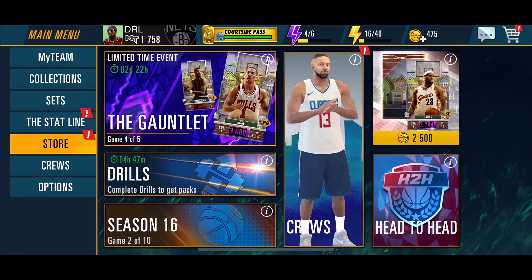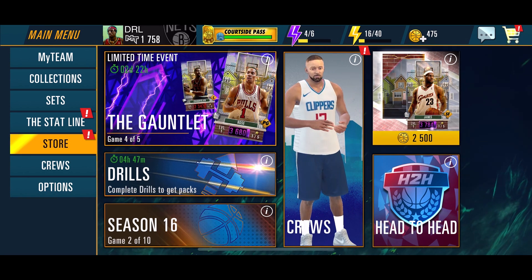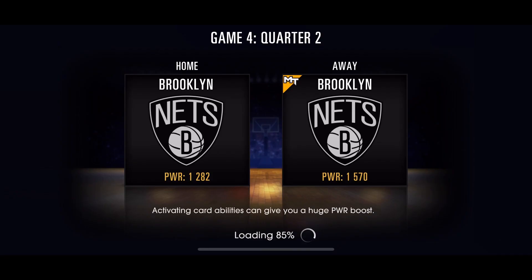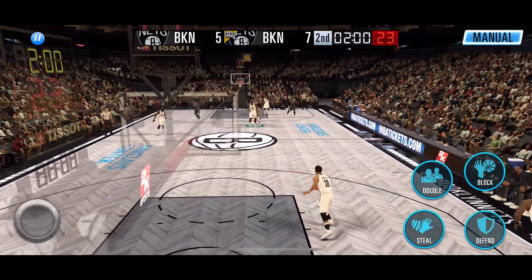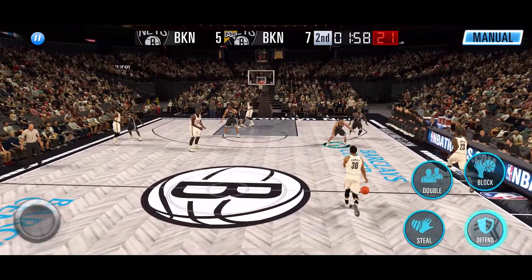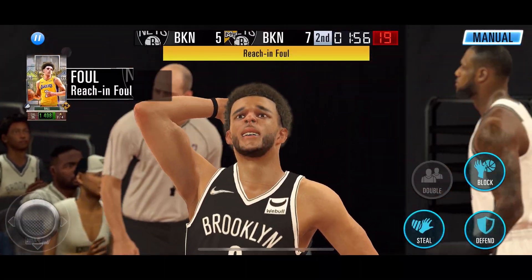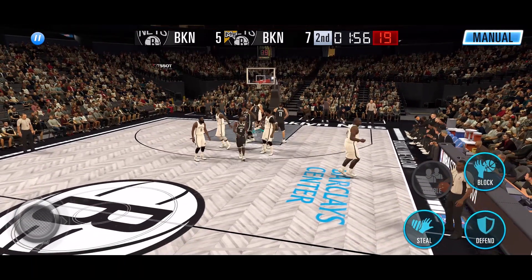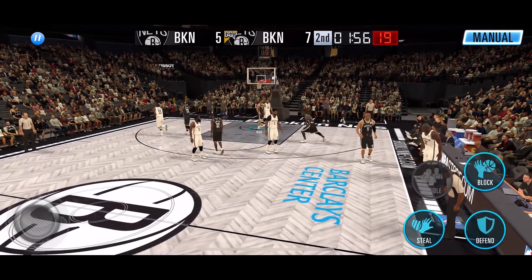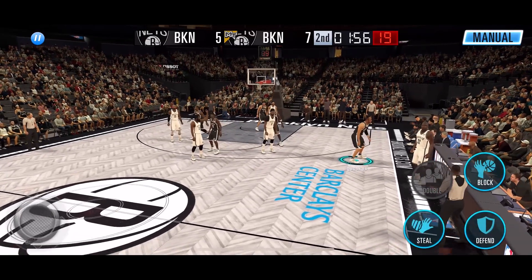Now that we got LeBron James, let's jump into some gameplay. We'll be able to show you some Hometown Heroes gameplay with Lonzo Ball, Halloween Richard Hamilton, and Halloween LeBron James — really, really good cards to have on the squad right now.